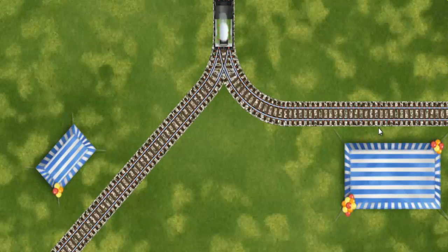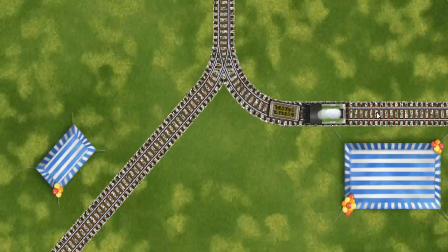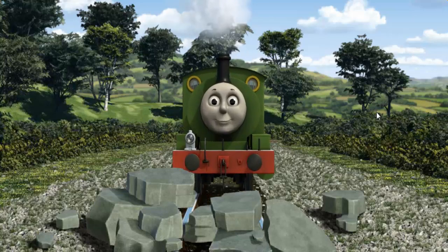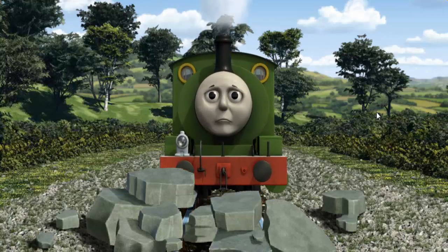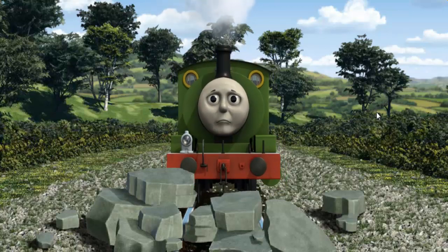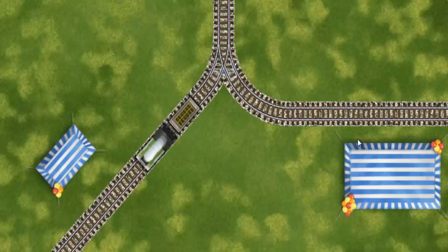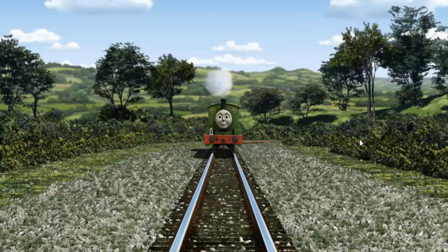Help Percy find the track that goes nearest to the smallest tent. Percy was on the wrong track — he would have to go another way. Find the track that goes nearest to the smallest tent. All clear!